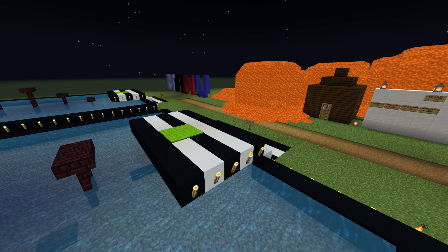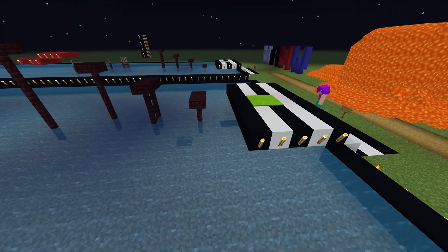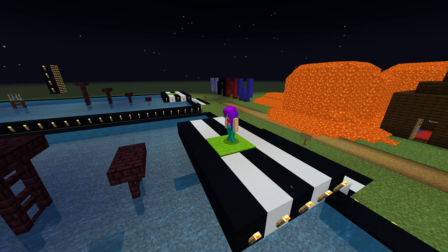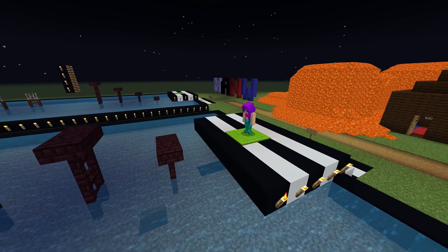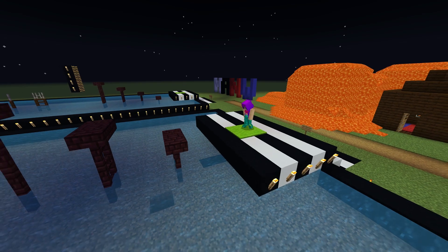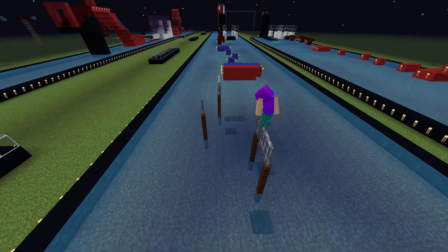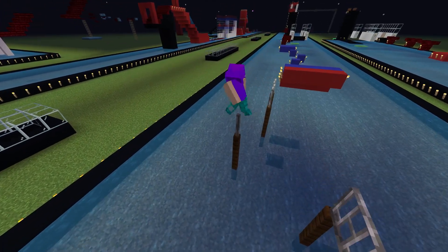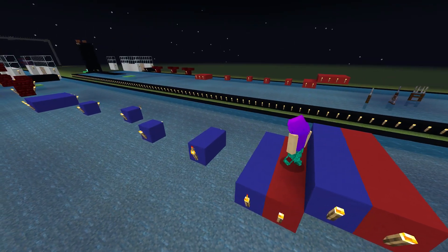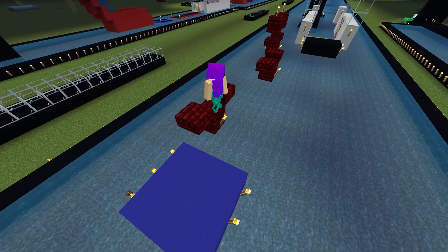Up next on the course, we have Lola the Mermaid. Here comes Lola, looking to stay dry for longer than she would like. Lola, you can start in 3, 2, 1, go. And Lola's off — she's able to split her tail as she walks, which is kind of weird, but she's a mermaid. She's on to the Spinning Bridge, staying dry so far — she's through. She's now onto the Wingnuts, making great time and progress.